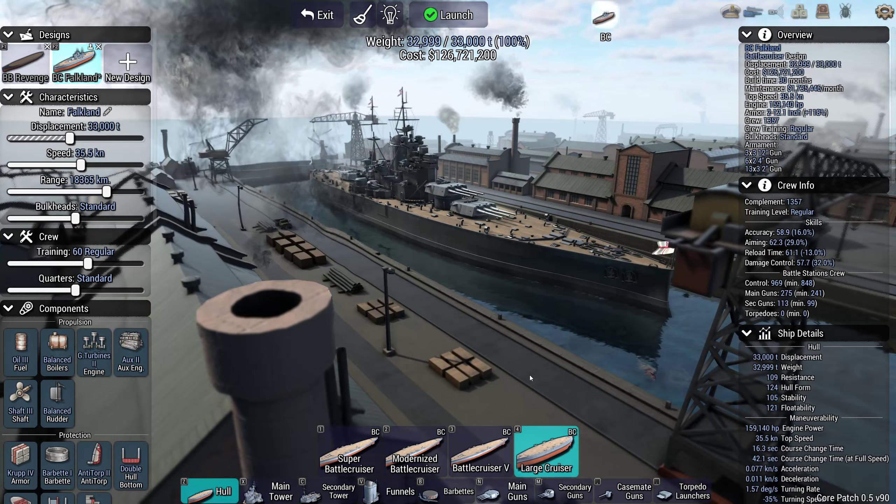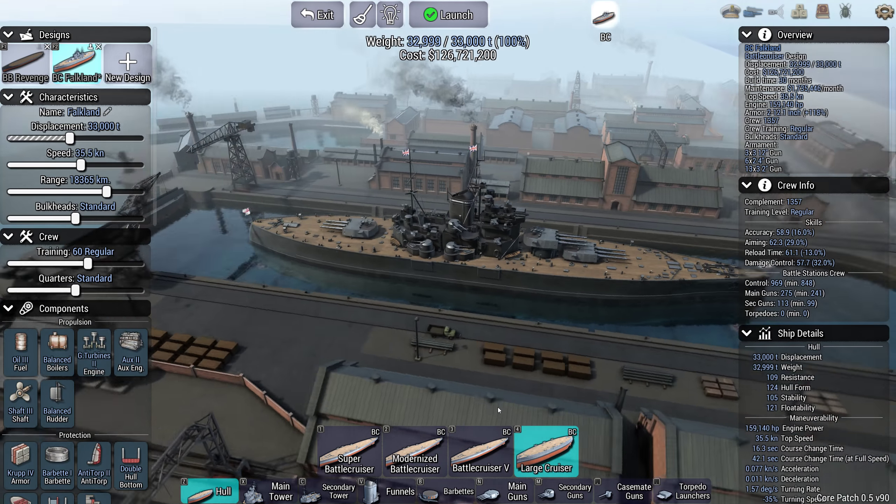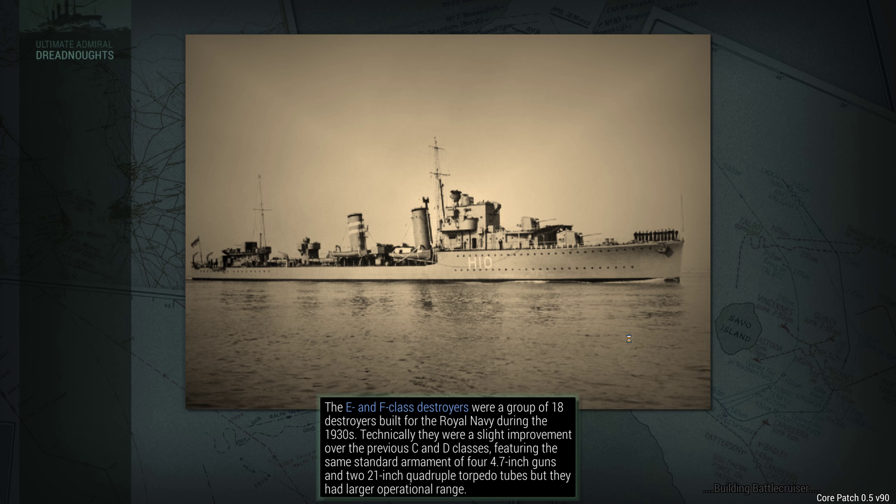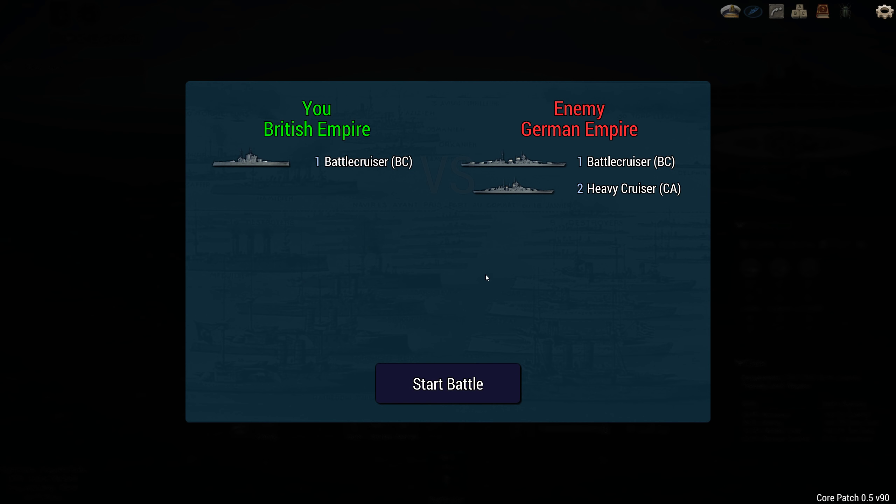In 1935: 35.5 knot top speed, decent range, armour that should make it pretty much invulnerable to the types of ships she was designed to fight, and those 12-inch guns which should make a mess of pretty much anything. At 33,000 tonnes that's a pretty realistic displacement for a ship like this — the Alaskas were 32,000, something like that. Let's try two heavy cruisers and a battle cruiser.